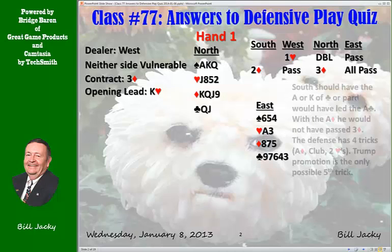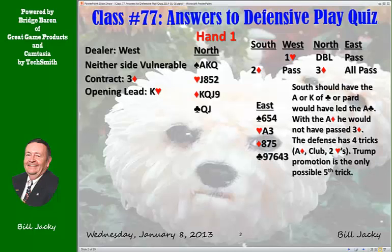Look to the bidding and to the lead. South should have either the Ace or the King of Clubs, because if partner had both of them, he would have led the Ace of Clubs. Where is the Ace of Diamonds? Well, if he had the King or Ace of Clubs and the Ace of Diamonds, he would have gone on to game based on North's strong bidding. So it must be that partner has the Ace of Clubs. We have four tricks: the Ace of Diamonds, a club — either the Ace or the King — and two hearts based on the opening lead.